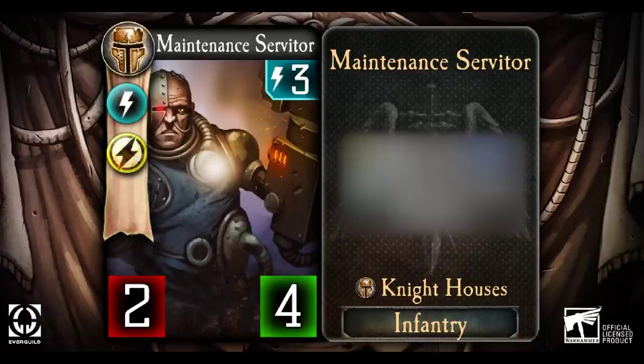Even the most deadly weapon of war would be rendered useless without diligent servicing to keep it in working order, so it is fitting that we start with the humble Maintenance Servitor. This is a common infantry troop coming in at a cost of 3 energy, with average stats of 2 attack and 4 health. It also brings a new trick to the game — a new mechanic: Plasma.